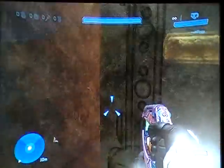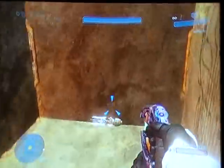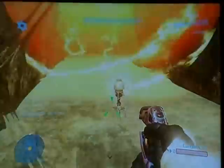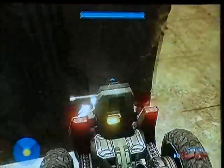Jump up here, get a Bubble Shield. Throw a ball, grab a Trip Mine. He moves the Mongoose first — it doesn't really matter what order you do it.